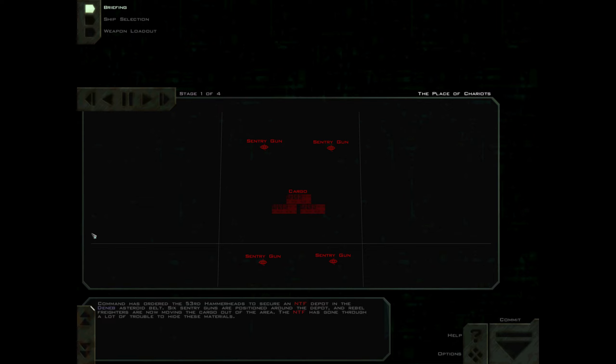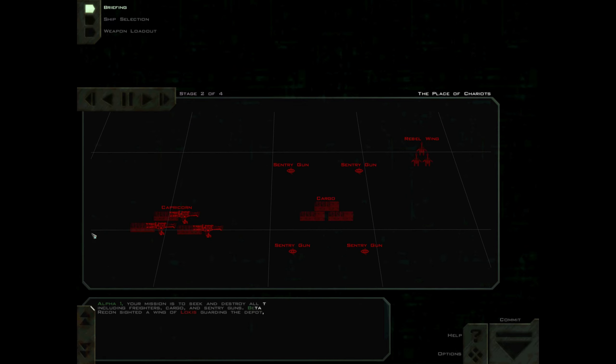Command has ordered the 53rd Hammerheads to secure an NTF depot in the Deneb asteroid belt. Six sentry guns are positioned around the depot, and Rebel freighters are now moving the cargo out of the area. The NTF has gone through a lot of trouble to hide these materials. Alpha-1, your mission is to seek and destroy all targets of opportunity, including freighters, cargo, and sentry guns.